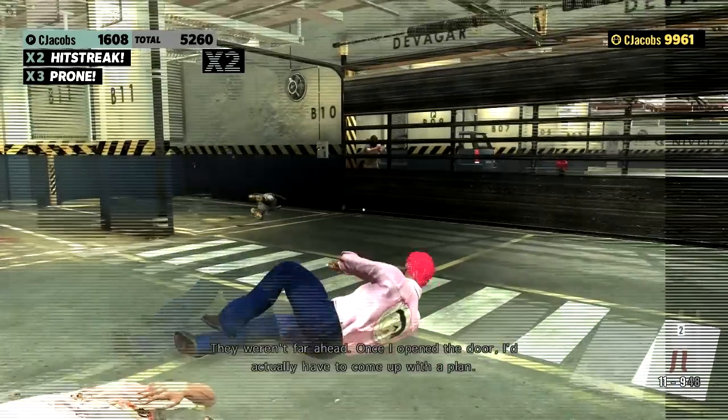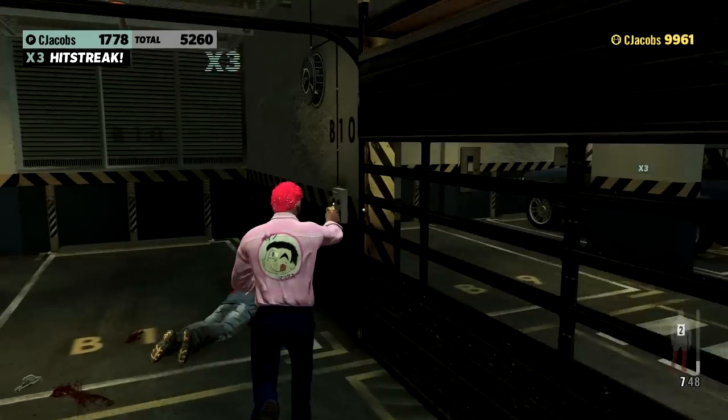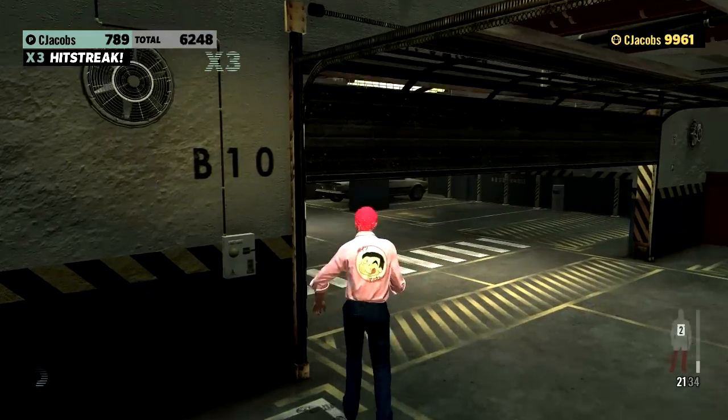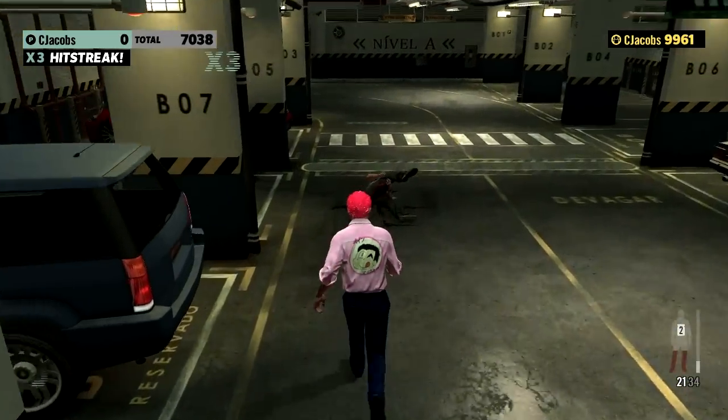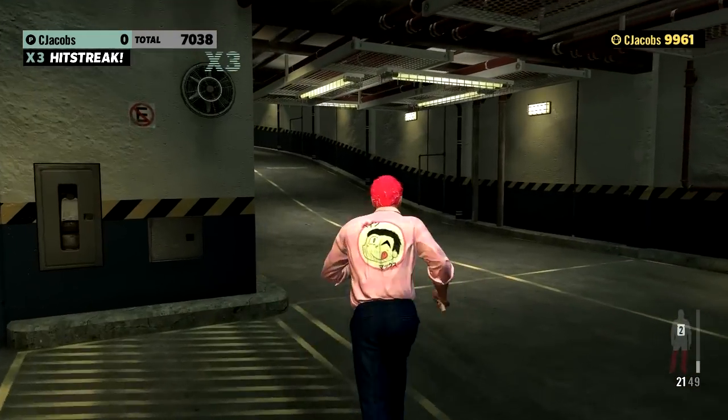A good strategy on this chapter is with the whole van thing — you fall down and get extra points for them lying down. So if you get all your shots on target, it helps. This is now a Max Payne strategy guide.